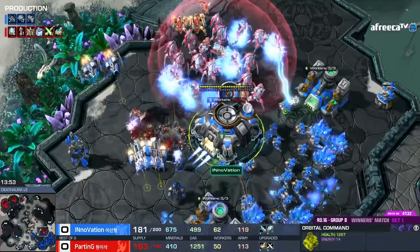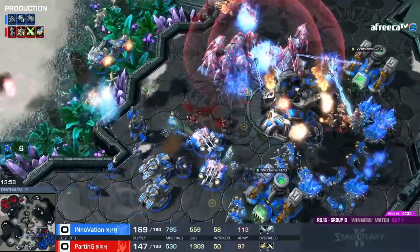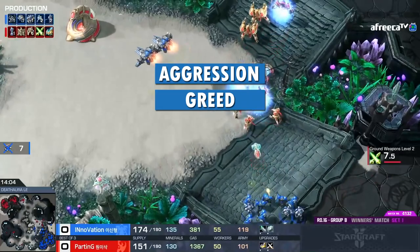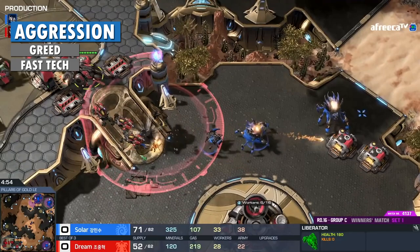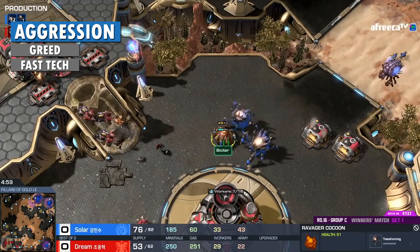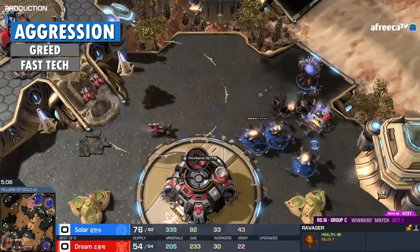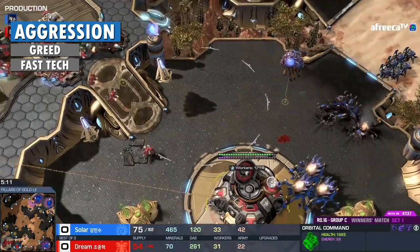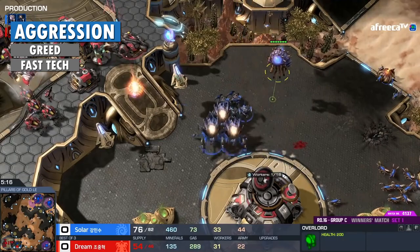Many scouting guides talk about specific strategies and how to counter them, but if you really boil it down, there are basically three types of strategies in the game: aggression, greed, and fast tech. Aggression means the opponent is sacrificing long-term strength in order to strike a powerful blow in the short term — essentially a timing attack. Aggression must be defended. Do whatever it takes to survive. Cancel your expansion if you have one underway, put down a defensive structure or two — bunkers, shield batteries, spine crawlers — and start pumping out as many army units as you can from every production facility you have.